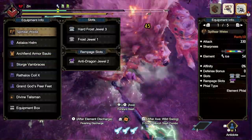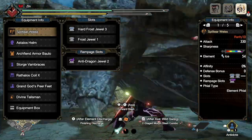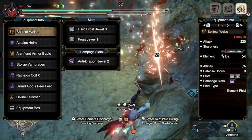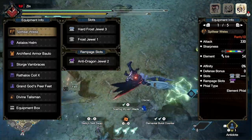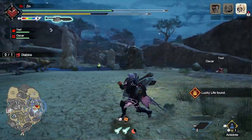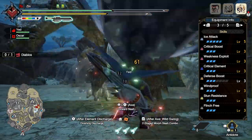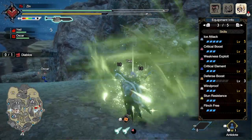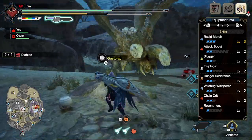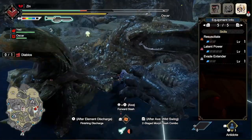For the ice Switch Axe we're using the Split Edge Weiss — the Lagombi Switch Axe. It has 54 ice element, 330 raw, a level three jewel, level one jewel, and a level three rampage jewel. We use the hard frost jewel 3 and frost jewel 1, giving four levels of ice attack from the weapon, plus the anti-dragon jewel. The full ice skill list is: ice attack 5, critical boost 3, weakness exploit 3, critical element 3, defense boost 3, windproof 3, stun resistance 3, flinch free max, rapid morph max, attack boost 2, slugger 2, earplugs 2, hunger resistance 2, wirebug whisperer 2, chain crit 2, resentment 1, resuscitate 1, latent power 1, and evade extender 1.